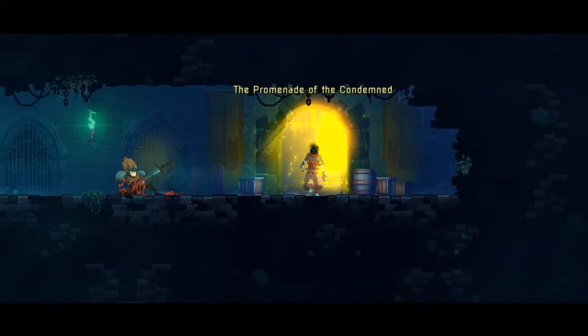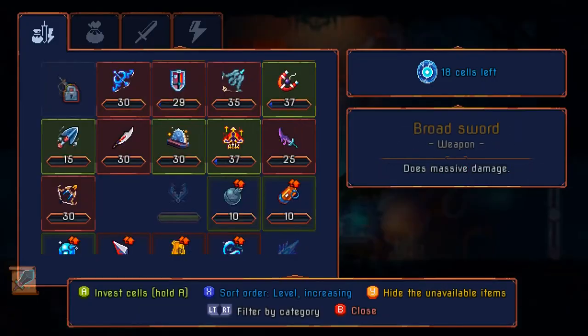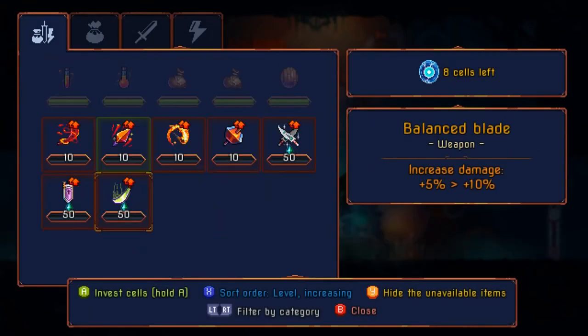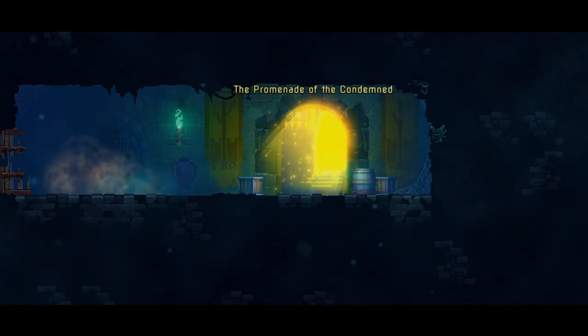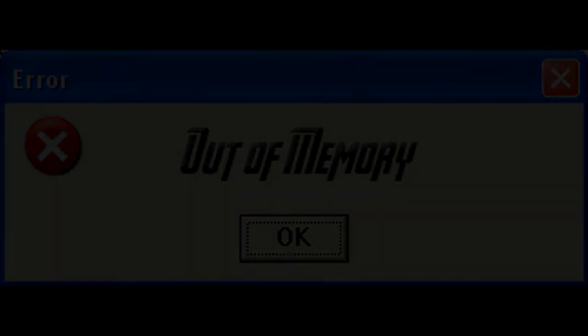That was a successful level. See if we can make it to the sewers now. Got ourselves the broadsword, 18 cells. Level that up since we've been using it a bunch. Knife storm — work on that. Heal up. That was an out-of-memory error, and that'll do it for this episode. If you like this episode, click the like button. If you're new, click the subscribe button. Click that bell for notifications if you're interested, and I'll see you guys next time.